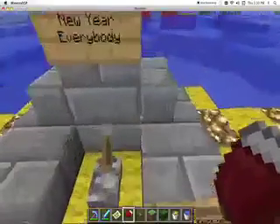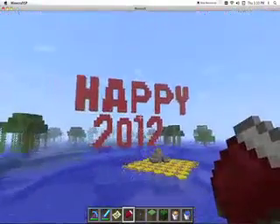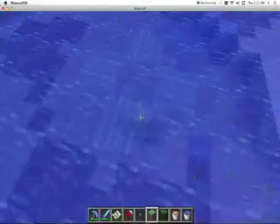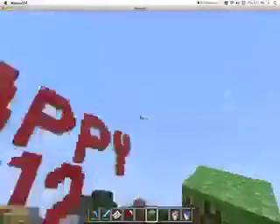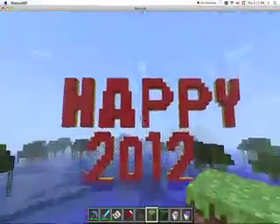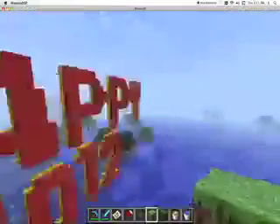There's this thing: Happy New Year everybody — pull the lever to start the fireworks. Of course I got rid of that. Happy 2012. I was actually building this on New Year's Eve. What I did is I made basically a line of TNT up there on top of some bedrock, and I had some redstone going all the way up to it. And when it was actually time, I flicked it and it all blew up like fireworks, and it was so cool. This looks really nice at night because I have glowstone in the back of it.